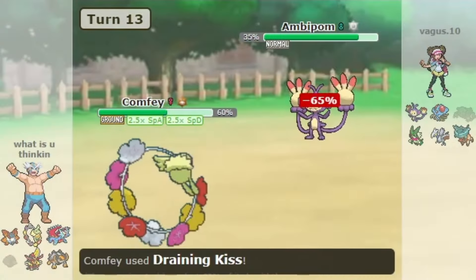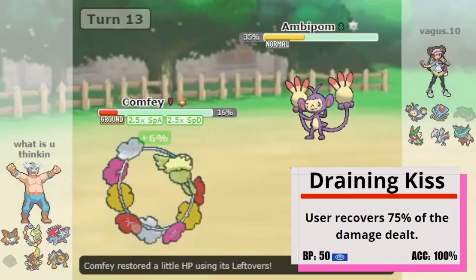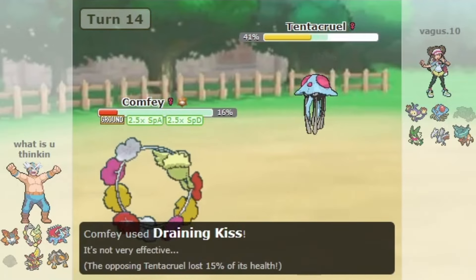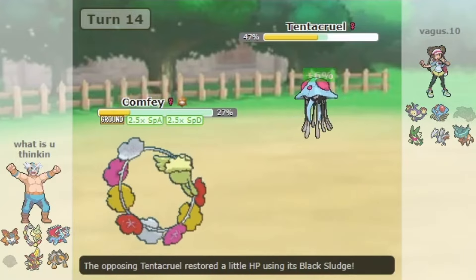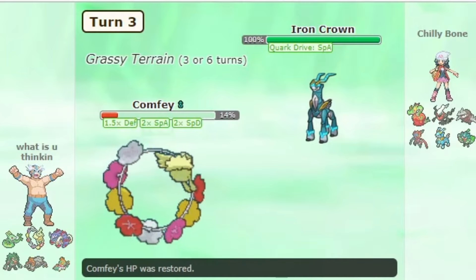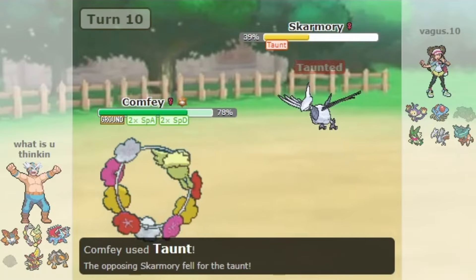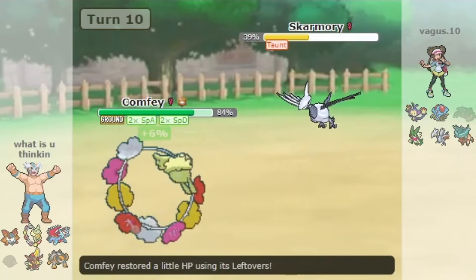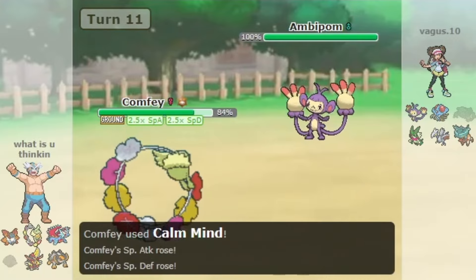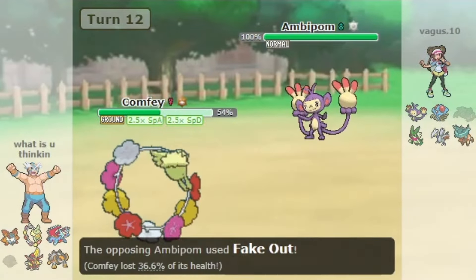Comfey can make great use of this with healing moves, mainly Draining Kiss, as it restores a massive amount of HP — and since Comfey has a very low base HP itself, not to mention the stat boost it gains from it. Alternatively, it also has Synthesis, which provides more direct healing that isn't tied to Comfey's outgoing damage. While Comfey itself isn't that bulky, priority healing in combination with its amazing Fairy defensive typing can quickly make it tough to take out. This is not even mentioning the passive healing from Leftovers or Grassy Terrain, which we'll touch on further in a second.